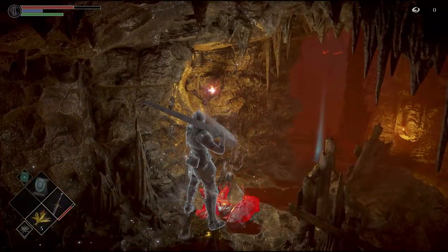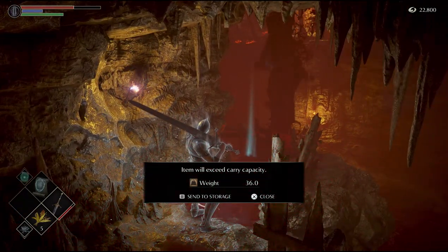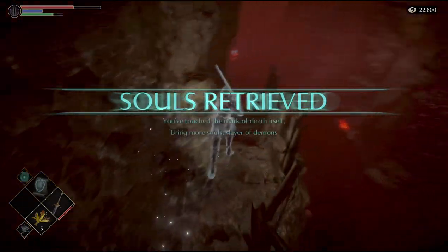Next, port to where you fought Garl Vinland, and in the same location you'll see his black phantom. Kill him and you'll get the Braum Hammer and the Vinland Crest. Now we're almost done with this guide.